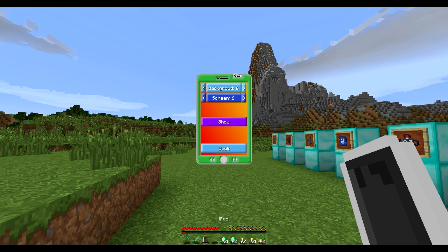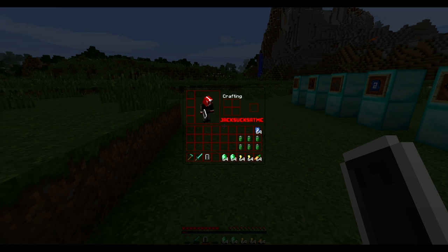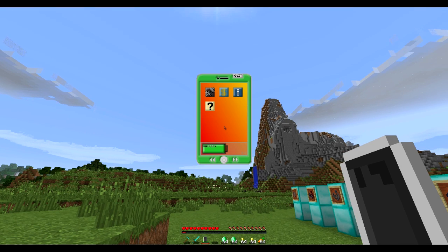Let's go with the green one — now it looks like a Tic Tac with the green and orange. Oh, your battery is empty — you have to charge your iPod. Fortunately I've got chargers in my inventory, so let's charge that right now. It's used up a little durability on the charger but at least our battery is full again.